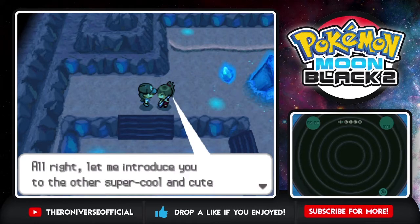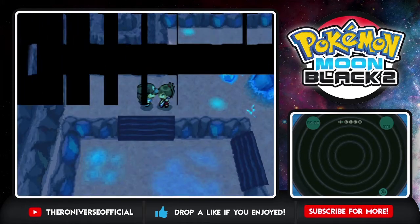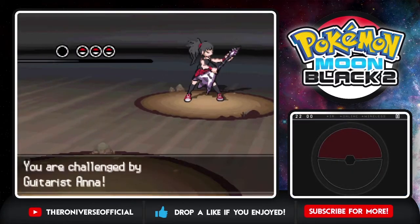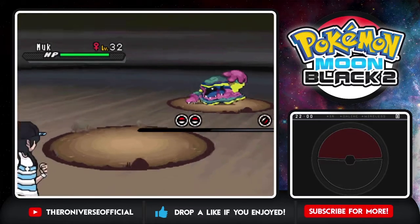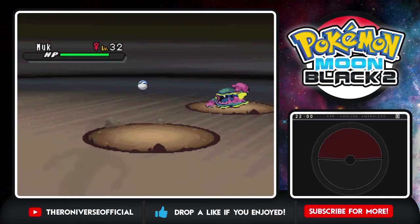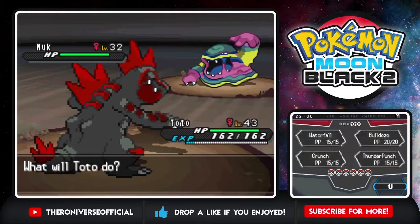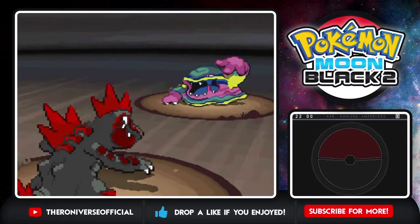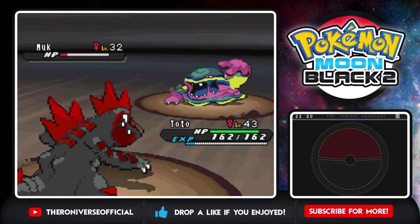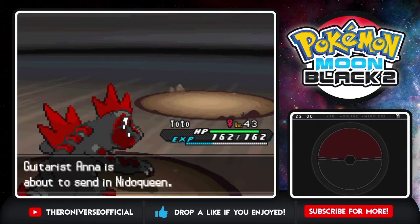Let me introduce you to the other super cool and cute member of my band. Guitarist Anna has a Muk - Poison/Dark - should not be too much of a hassle. Face the wrath of Toto! A Ground type move should be super effective. Hell yeah, that's a one shot. You guys have very low levels - goodness.